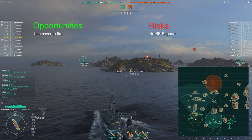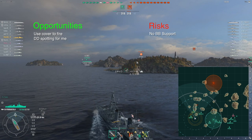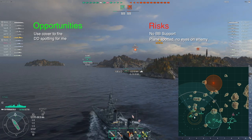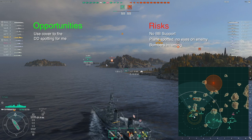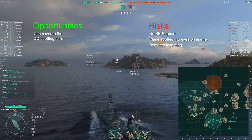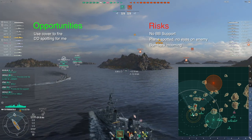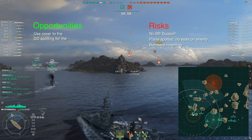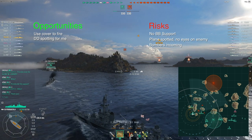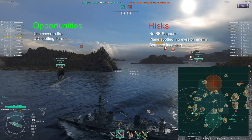An opportunity: the Jianwei ahead of me is going to do some spotting, maybe the Nicholas on the right as well - they'll spot something for me to shoot without it being able to see me. But here's our first real risk: these fighters have just spotted me - my plane-spotting distance is 6.9km - and here come some bombers too. Ships I can't see yet can see me and might hit me before I spot them. I could be deleted before the game has even started.